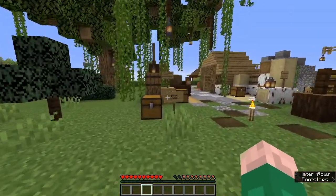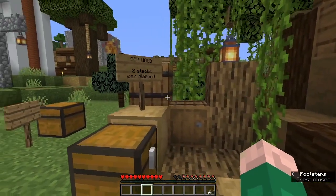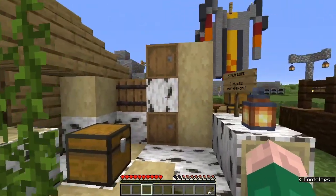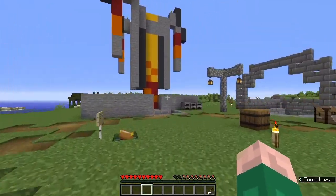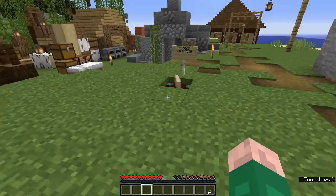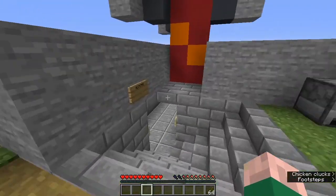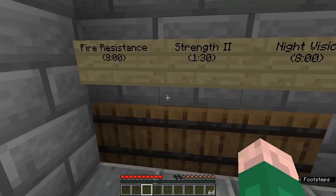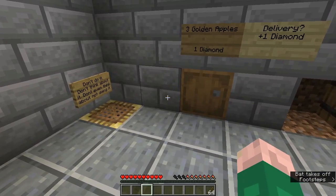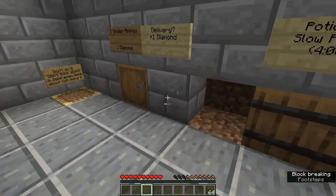And I believe this is a tree shop. Free sticks — don't mind if I do. Oak wood: two stacks for a diamond. We've got birch wood too. And the Alchemax — so potions: six potions for a diamond, that's not a bad deal at all. Golden apples: three for a diamond. That is good to know. We might have to come back for that.